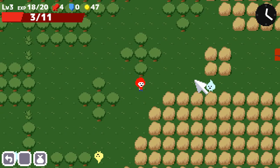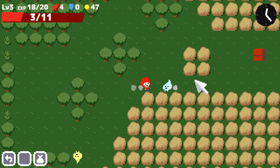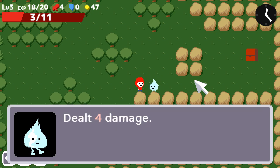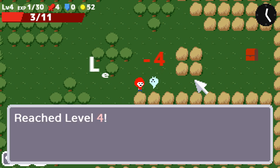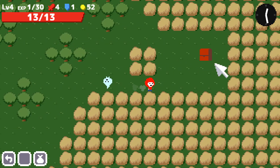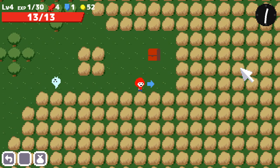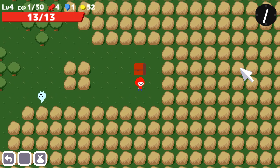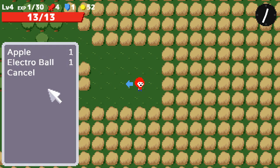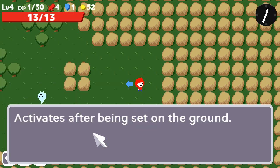I know I can one-shot this guy, and that'll bring me up to the next level, which is going to refuel my hit points. Reached level four: defense plus one, max HP plus two. I have a defense point now — the shield icon says one instead of zero. Kind of like Terraria, so I'll take one hit point less from enemies. Found an electro ball — it activates after being set on the ground and shocks whatever is on it three times. So it's like a trap.